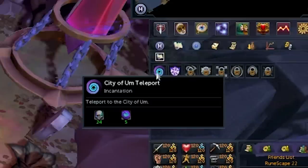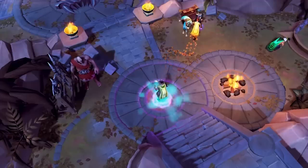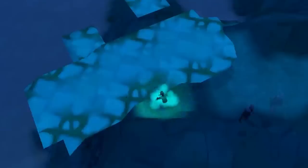Task 6 is to simply teleport to the City of Um using the teleport incantation. This is unlocked after completing the Rune Mythos quest, which is a very easy quest that'll take you almost no time at all.